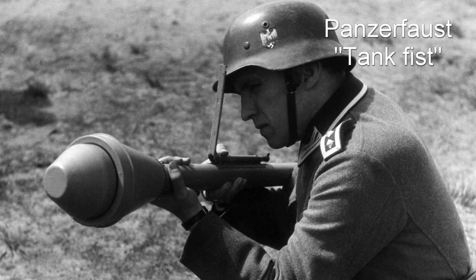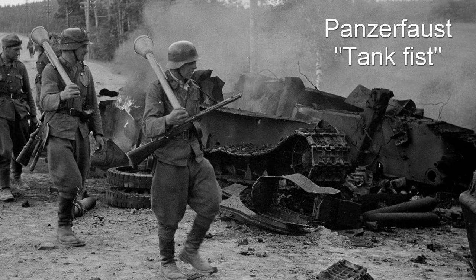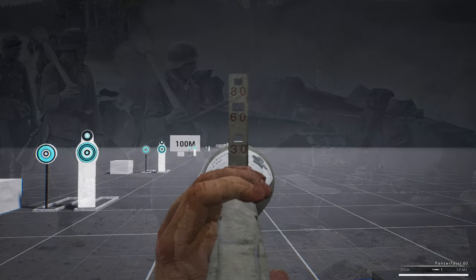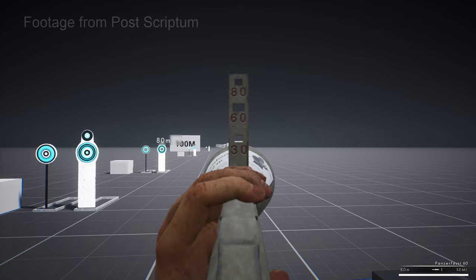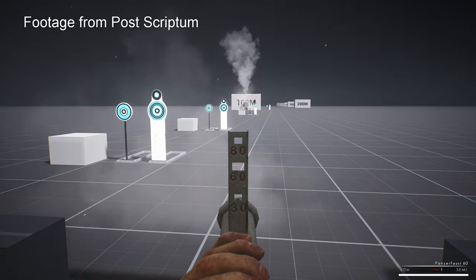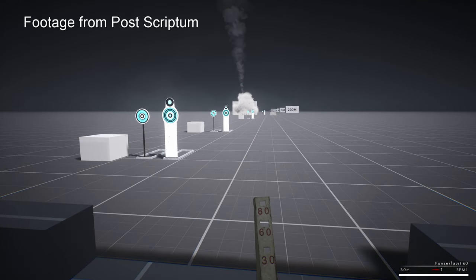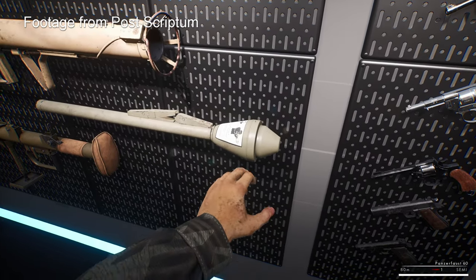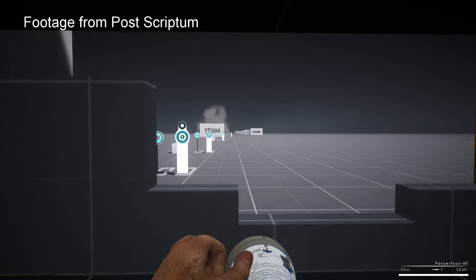These came in three main variants, ranging from a small warhead of about 3kg, to a 5.5kg warhead, and up to a 6.8kg warhead. The first two had an effective range of about 30m, while the latter had an effective range of about 60m. The obvious class for the Panzerfaust would be the German anti-tank class. It could be available via another loadout. At the moment there are three loadouts: a standard issue,